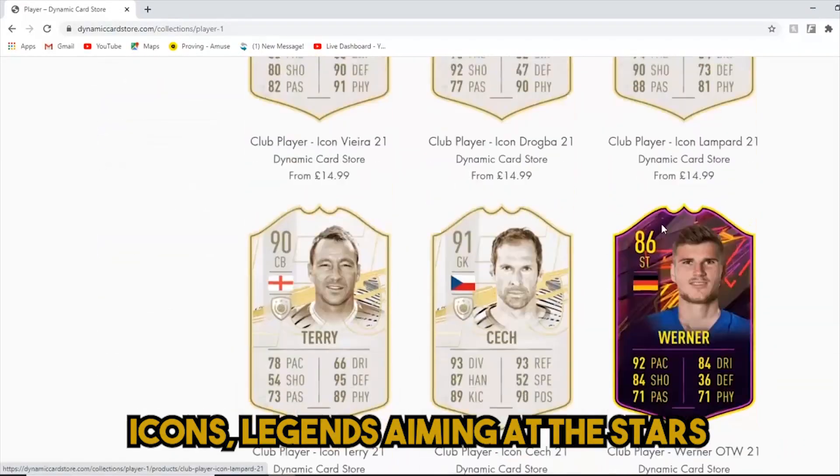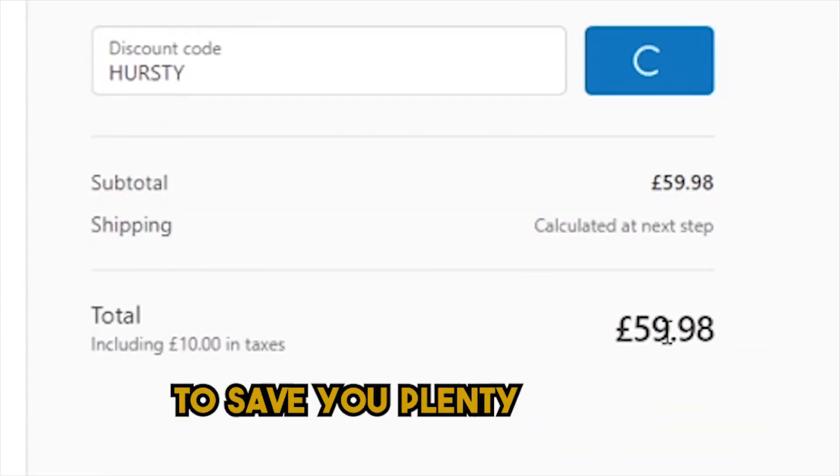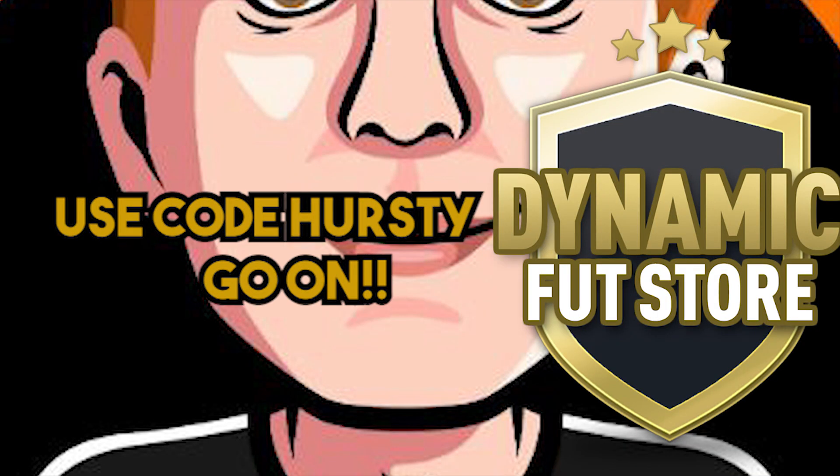DynamicCardStore.com to get the cards, icons, legends — aiming at the stars. Use code Hersey at checkout to save on your playing set. Your bank account won't be staying empty. DynamicCardStore.com, use code Hersey. Go on.